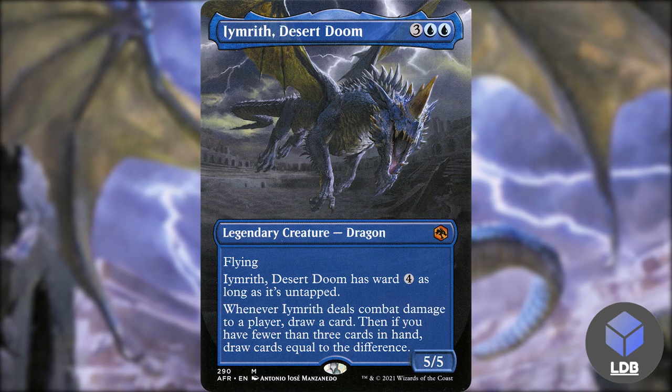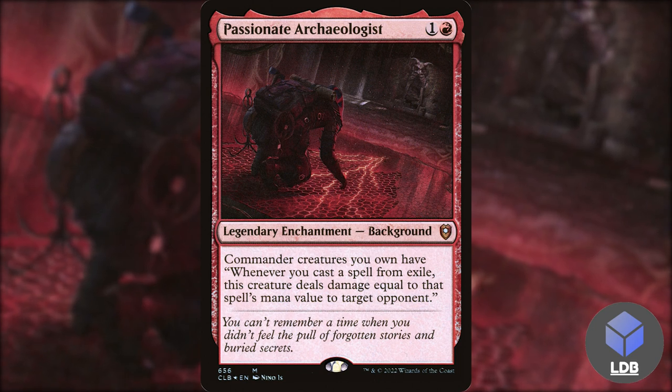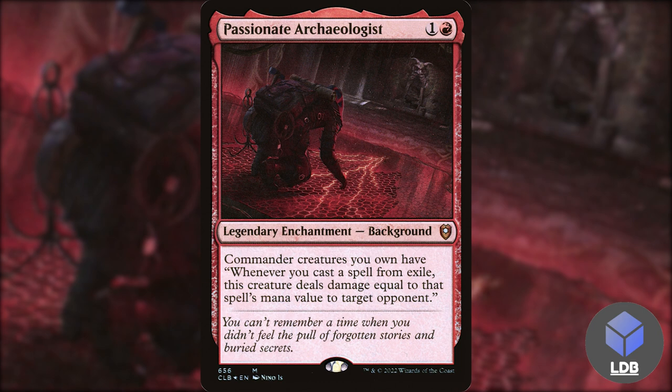Our main win con is going to be through burn spells such as Passionate Archaeologist — one and a red for a legendary enchantment background. It says commander creatures you own have: whenever you cast a spell from exile, this creature deals damage equal to that spell's mana value to target opponent. So this is kind of a stall strategy — put our cards in exile, cast them via foretell, and whittle our opponents' life totals down as slowly as we need.